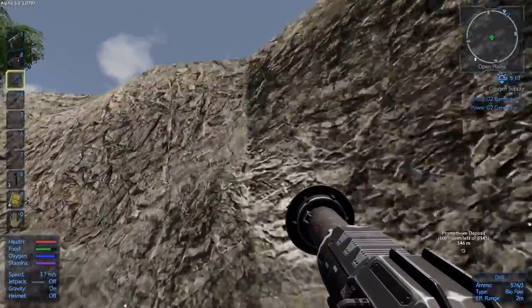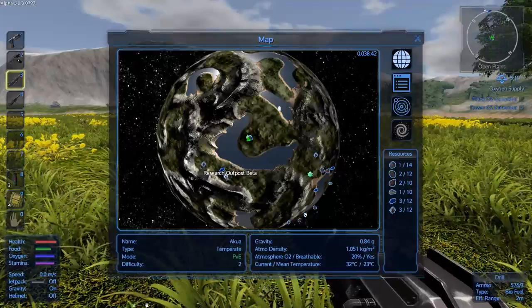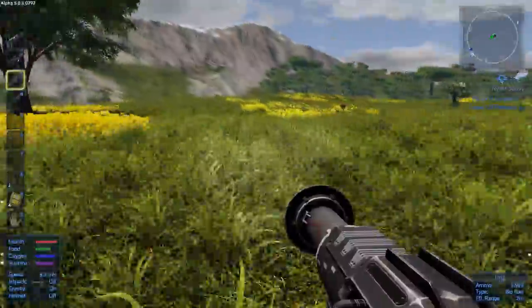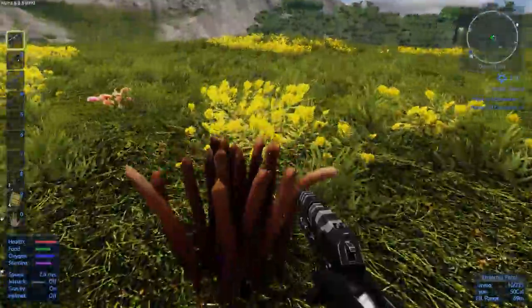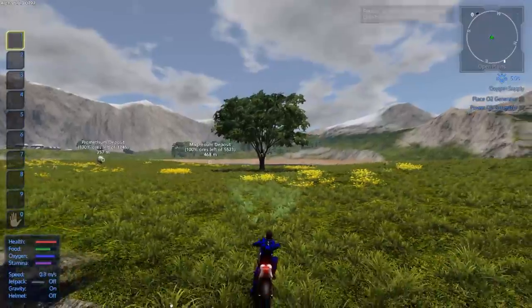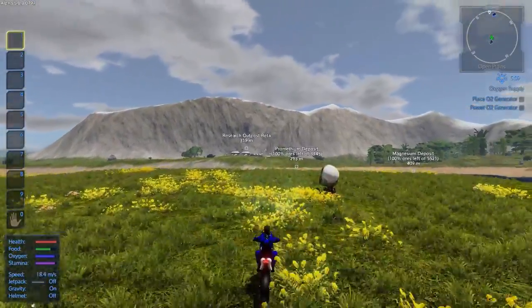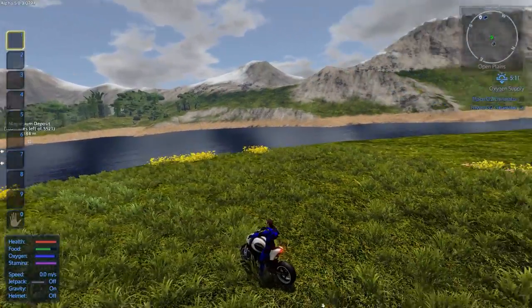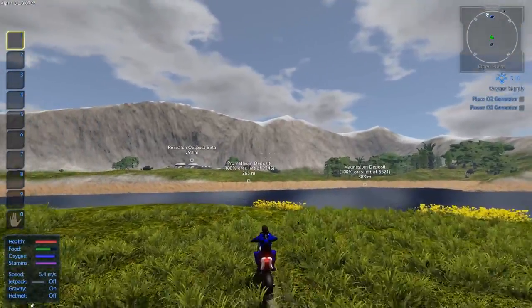That's well over a hundred iron, so let's go check out this installation. It is a Research Outpost Beta, and according to my friends in the comments, they're telling me it's not hostile. I don't know if I'm being set up or not - neither would surprise me because that's the kind of thing I would do. 'Oh yeah, that's not hostile, go there it's awesome, there's so much stuff,' and then you get killed and they laugh.